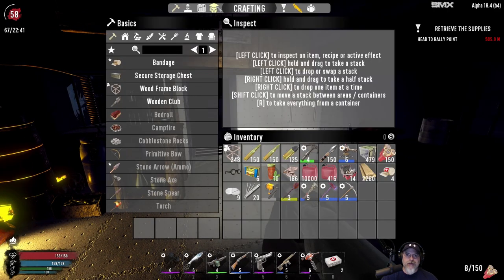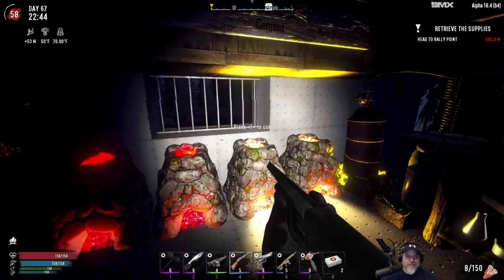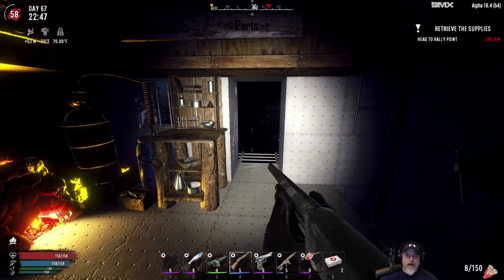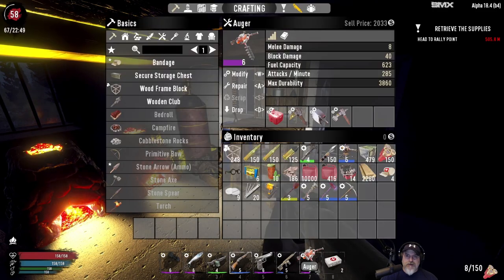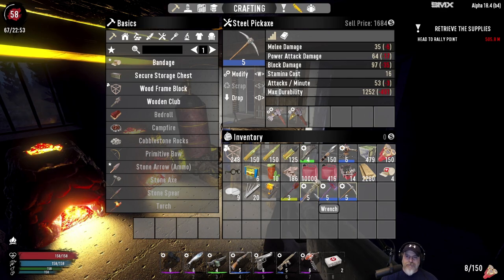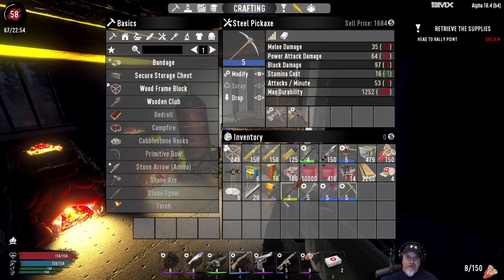I found a couple more books — I can't remember exactly what they were, but I found the book for the Iron Breaker mod, so now I can make that. The auger is fully maxed out on mods which is really cool, and I made another Iron Breaker for the pick. Since I hit Miner 69er level four, I remade my steel axe and pick. I didn't remake the shovel because I didn't have enough parts.